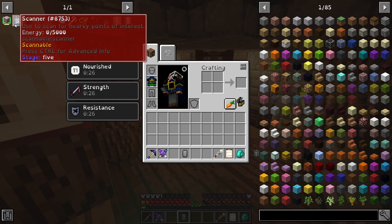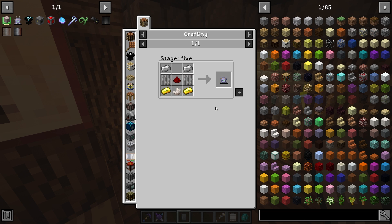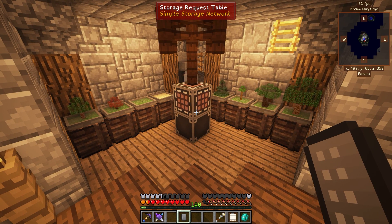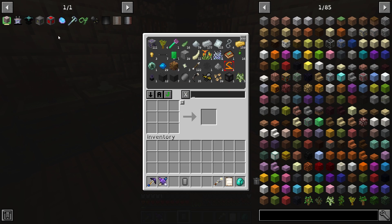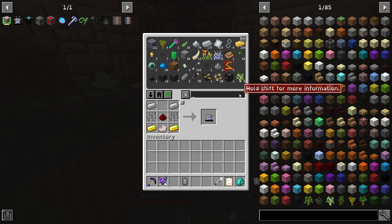A good way to find this stuff is to probably use a scanner. One of my most favorite OP tools that goes under the radar in a lot of packs is this tool right here. I think it was introduced to me back in like the 1.10 version, when mods were transferring from 1.7 and then we were moving into 1.10.2 and then 1.12. I first came across it in a pack called Radon, I do believe. But we can make this scanner.